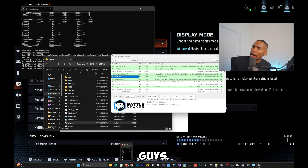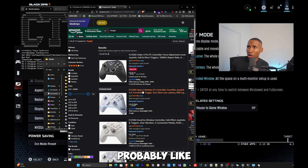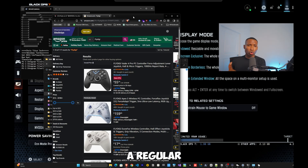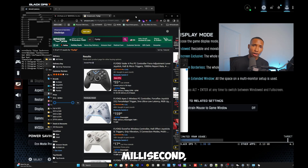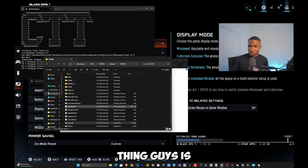For Xbox controllers, the same process applies. However, if you're using an Elite or regular Xbox controller on PC, you're at a disadvantage — PS4 controllers run at 0.5 to 1 millisecond, while Xbox controllers run at 4 to 5 milliseconds even after overclocking. Consider a Flydigi controller like the Apex or Vader if you prefer the Xbox feel — I'll put a link below.